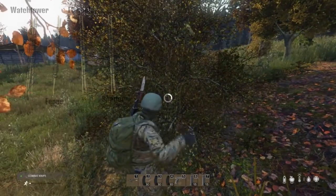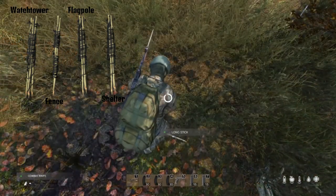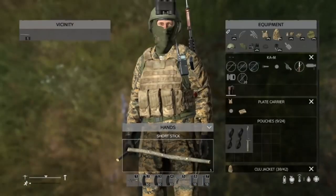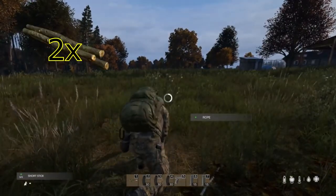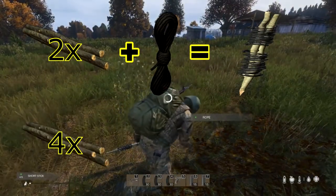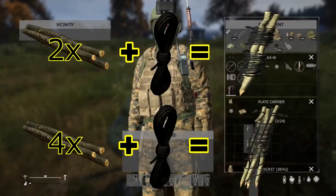Now that we have the sticks and the rope, we can craft placeable kits for our fences, watchtowers, flagpoles, and shelters. Crafting these is simple — just take some sticks and rope and combine them in your hands. You'll have the option to craft any of these, switchable by left clicking once. If you don't see the option to craft what you want, try stacking more sticks before you combine them. These kits will be reusable, so you're only going to need a few of them anyway.